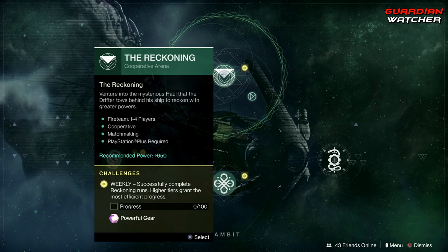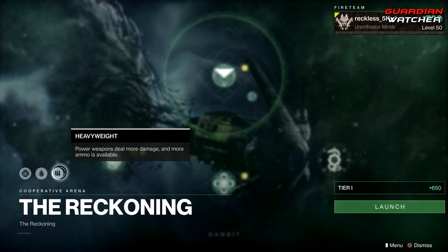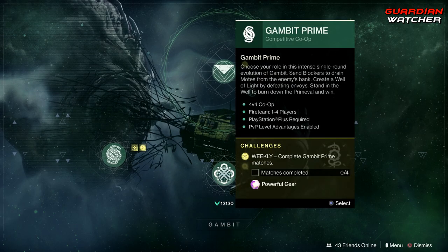Coming over to Gambit, as for the Reckoning, we need to get 100 progress for the Reckoning. Modifiers this week are Solar Singe, Attrition, as well as Heavyweight. Then for Gambit, we need to complete three Gambit matches, and then complete four Gambit Prime matches.